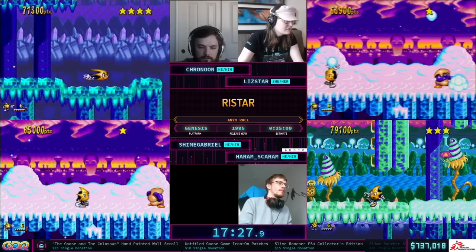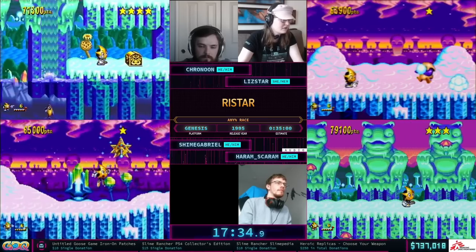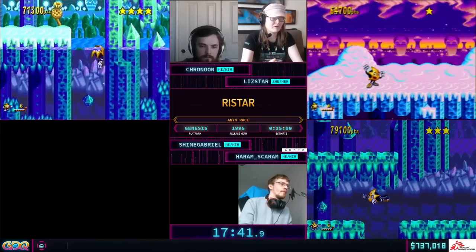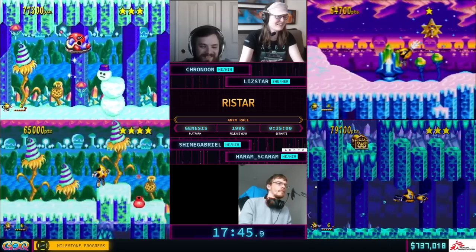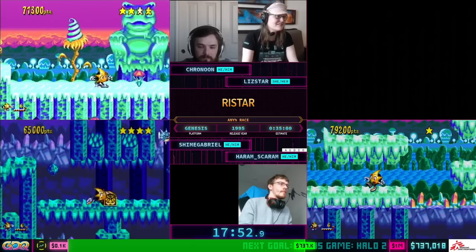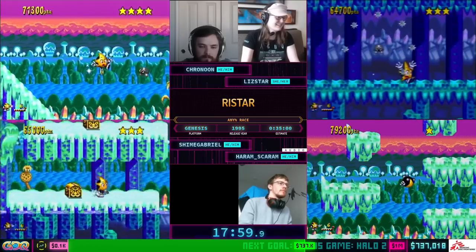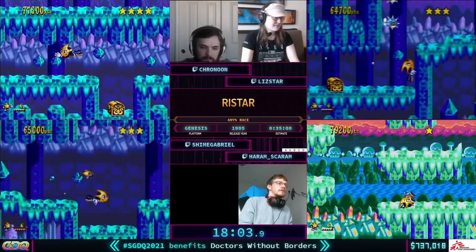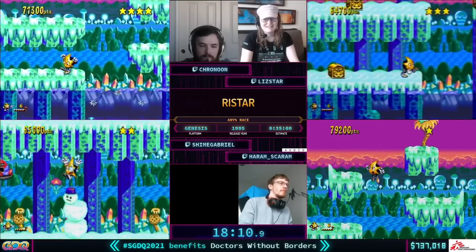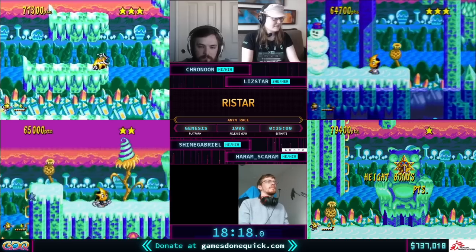There's quite a bit of RNG to it. The RNG is that sometimes Ristar doesn't want to make a snowball — Ristar has an animation for each level, and in the snow level he makes a little snowman, and it's adorable, but he can just make the snowman instead of a snowball, and it sucks. It really messes up the timing of the fastball and the entire rhythm of the fight. We have no idea why that happens — it's just completely RNG, probably on a power-on timer, nothing we've been able to manipulate yet.